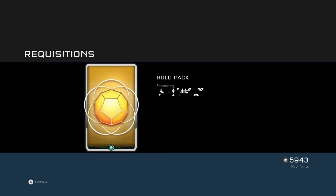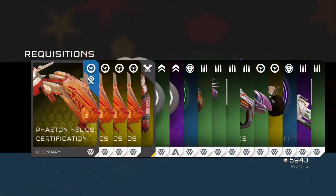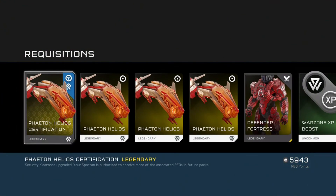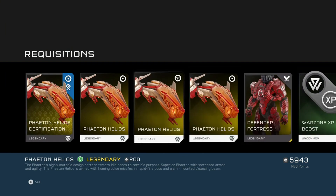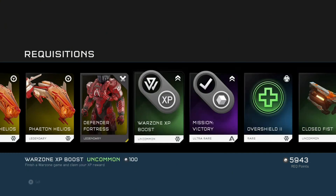Finally into the last pack — what are we going to get? Nornfang baby, come on! We got the Phaeton Helios certification, which is pretty cool. And the Defender Fortress armour, which is really weird and wrinkly — I'm going to describe this as really wrinkly armour, you'll understand what I mean once you see it. The Phaeton Helios is pretty cool because that's such an awesome vehicle. I can't wait to bust that out in Warzone.